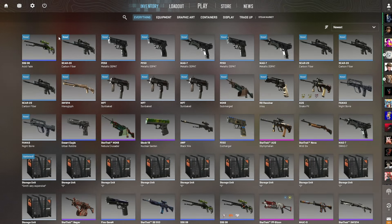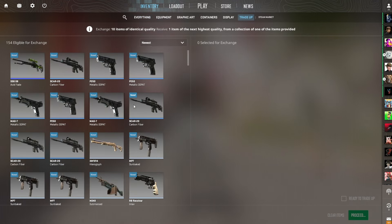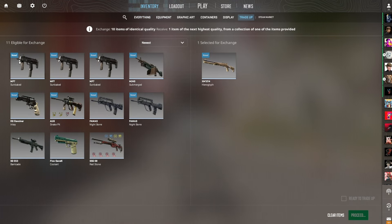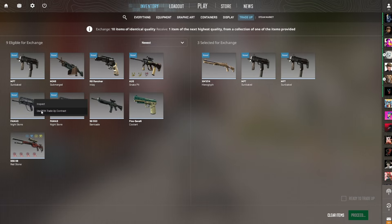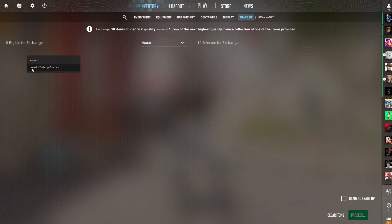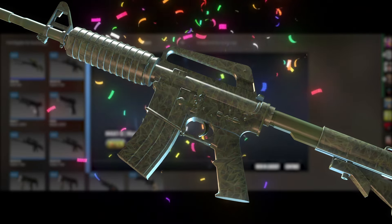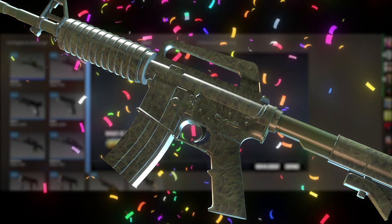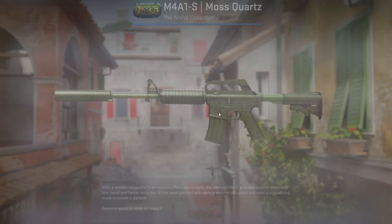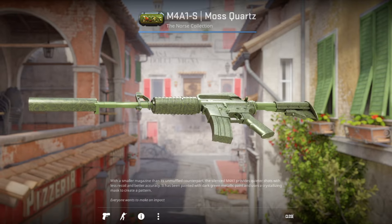But before we get into the really expensive stuff, let's do some warm-up trade-ups. We're going to be going from consumer to hopefully all the way up to restricted. Let's start off with a 30% trade-up for the Norse Collection Industrials. Oh yeah, Moss Quartz — let's go! I don't think I'm actually going to trade that up, because that's more expensive than the rest. And it's a 0.01 float, so that is really, really nice.